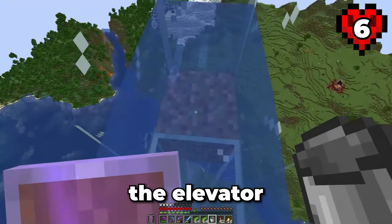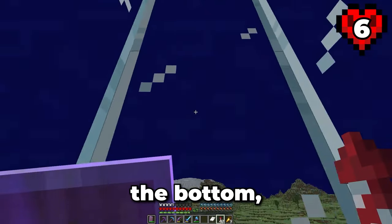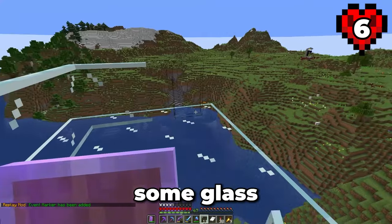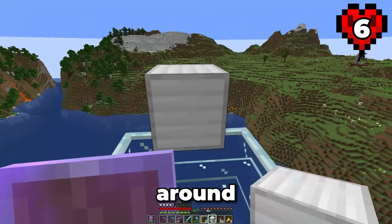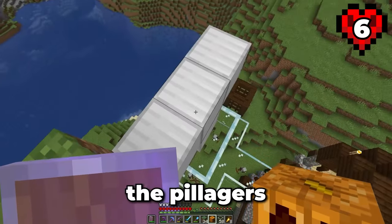Then we fill the elevator with water, add a lot of kelp to make sure it's all source blocks. That way, when we enter at the bottom, it takes us all the way to the top. Lastly, we go back down to the bottom and use some glass panes to make an enclosure around the glass platform and summon an iron golem. This guy will get the pillagers' attention.